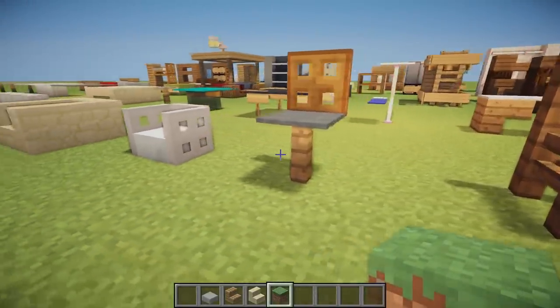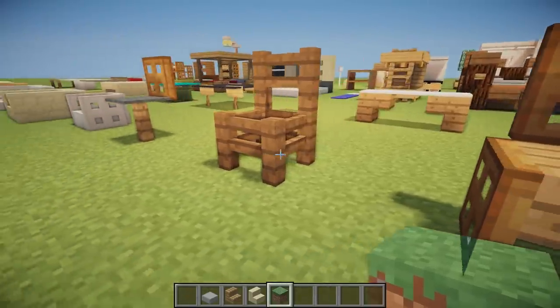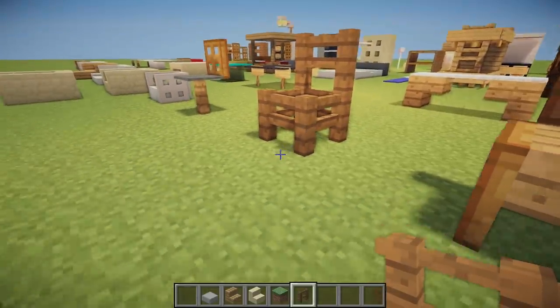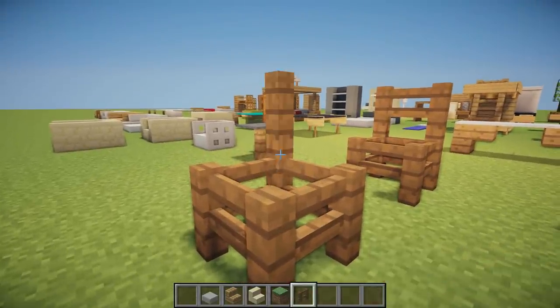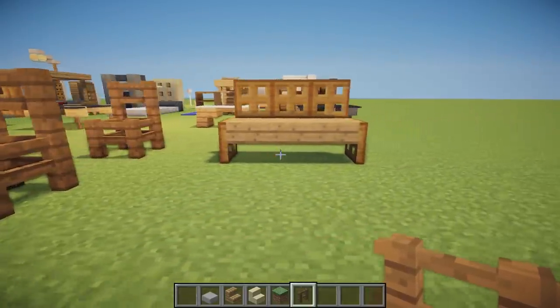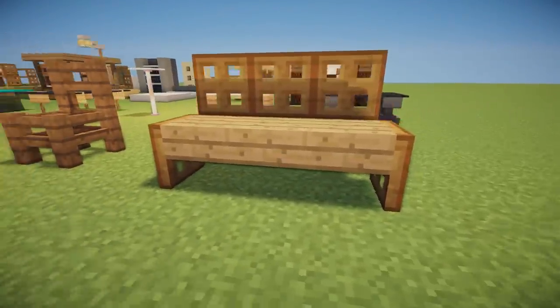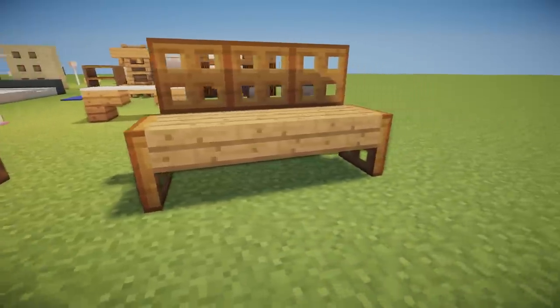Then we have an awesome bar chair design — just a fence, a carpet, and then a trapdoor on the back. Next is what I call a fisherman's chair: four fences put together with two on the back, making a really cool decking chair without using many materials. Finally we have more of a bench chair look — oak slabs all the way along with trapdoors either side and on the back.